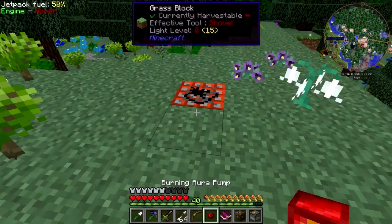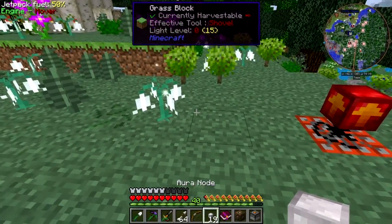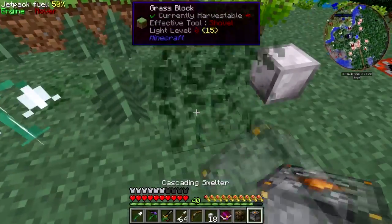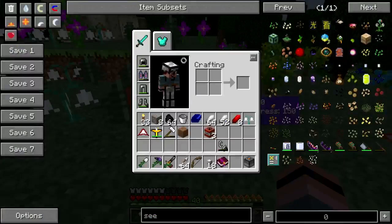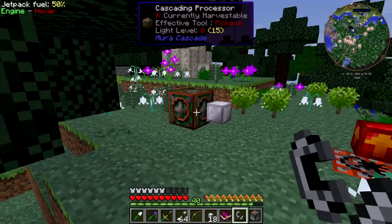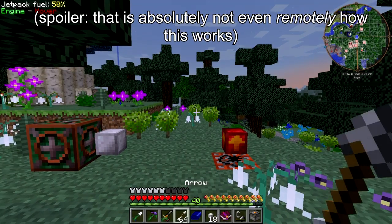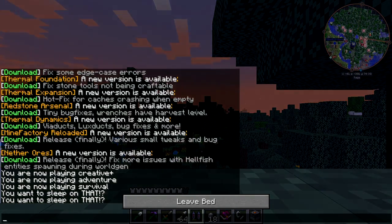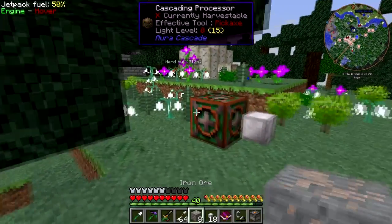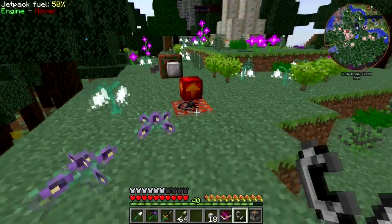Allegedly, if you set off TNT underneath a burning aura pump... let me put an aura node right here, we'll donate that to the witches — okay, those are connected. Let me put the cascading processor right there. Supposedly if I set this off, the burning aura pump will absorb it and then send the aura that it gathers onto this machine here.